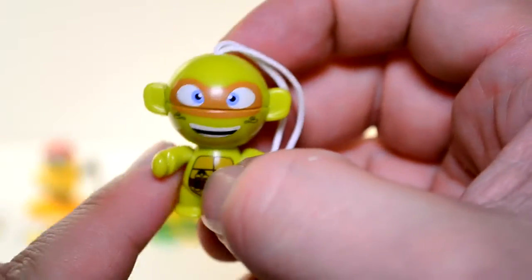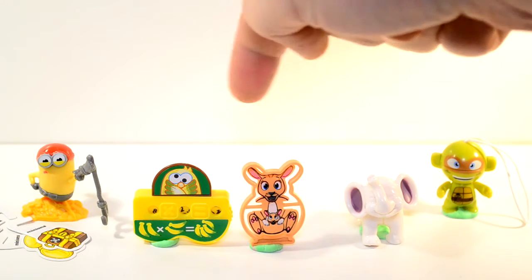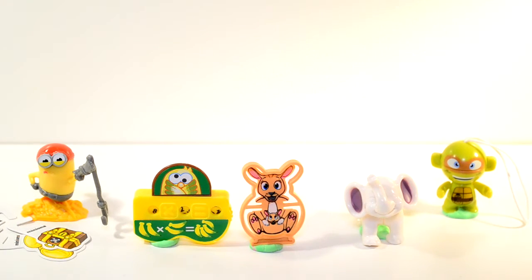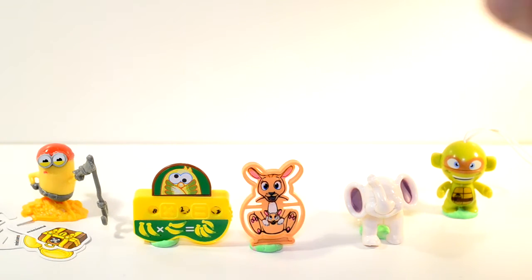You can also attach this turtle to your keychain or your pencil case. Okay, here are the five things we got today: a Minion we've had before, some sort of calculator-type thing which is very cool, a kangaroo which we couldn't quite get to jump properly, a mouse — I know it's not a mouse — and this cool turtle. What was your favorite, Charlotte? The multiplication tool — I thought it was really cool! But I'm also really intrigued by these turtles, and I would actually put that on my keyring. Thanks for watching everybody — come follow us on Facebook and Twitter, like, subscribe, and we'll see you next time. I'm Alex and I'm Charlotte, goodbye!